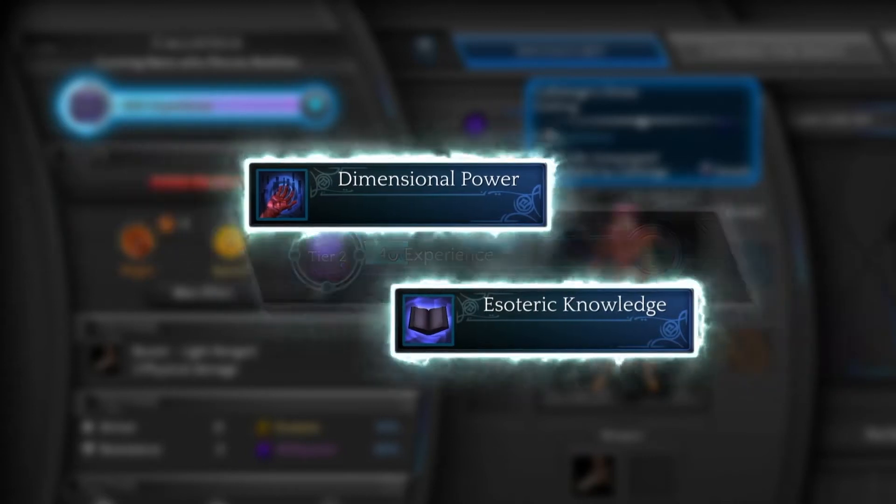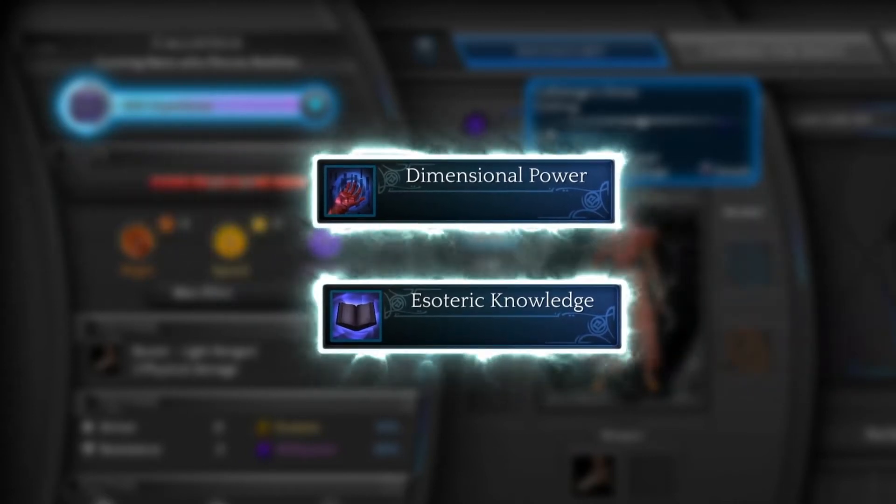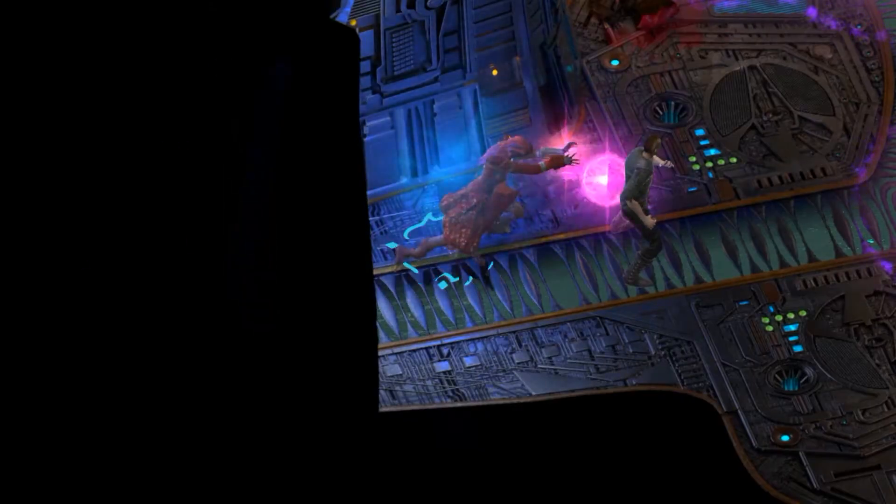After earning enough advancements, you reach a new tier. This unlocks a selection of exclusive abilities, including passive bonuses for both offensive and defensive actions.